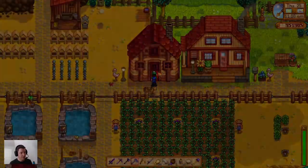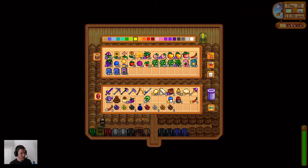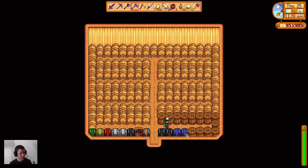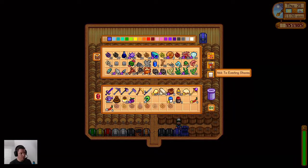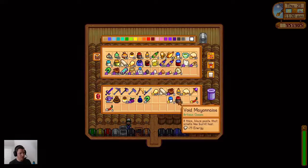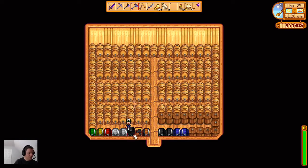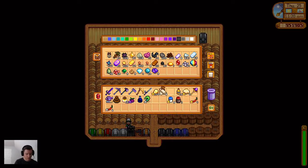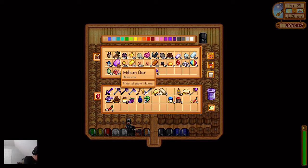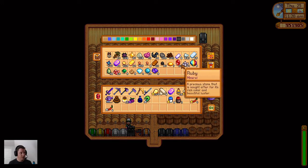Let's go empty our stuff here. We've got hops that can go in there, truffles that can go in there - everything else we don't sell now. We don't have enough stone. Crap - 10 iridium... oh cripes. I guess we're going to do that tomorrow.